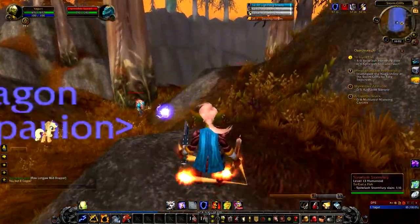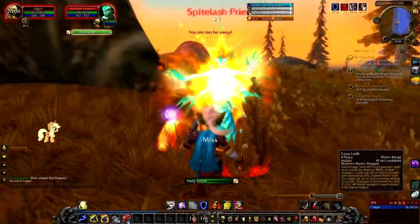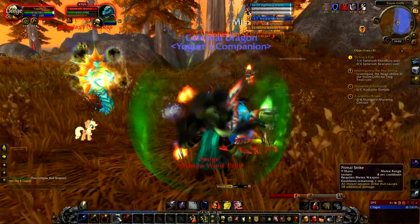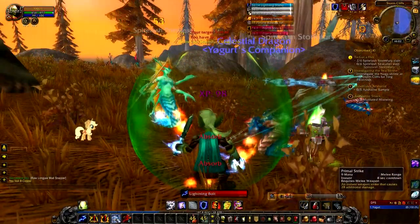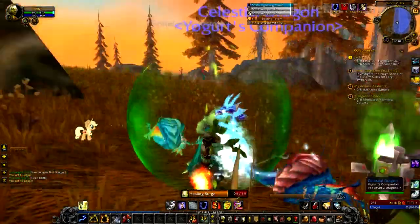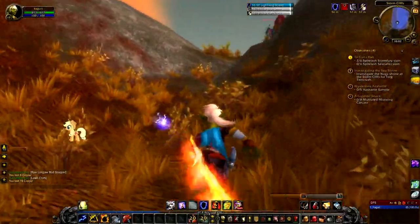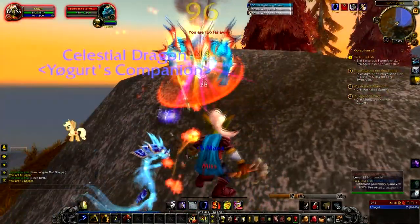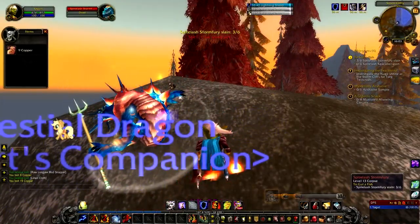I'm going to pull one of these over to the totem - get its attention and pull it back. I'm definitely going to drop one of the Bulwark totems too for the extra damage mitigation. Having the totems out makes a massive difference, not only to my health - we used a healing surge just in case - but also means we kill things a lot faster. With everything going they die much faster than I'm used to.